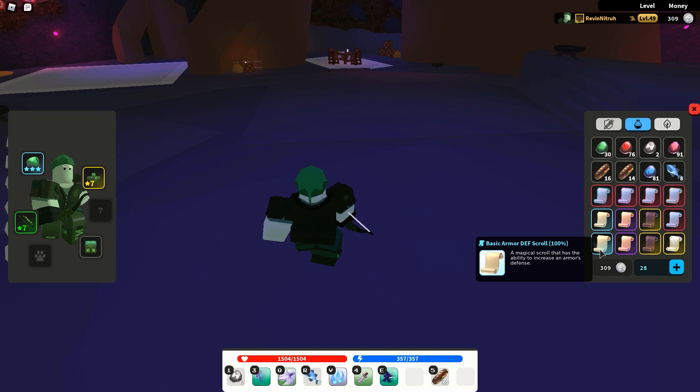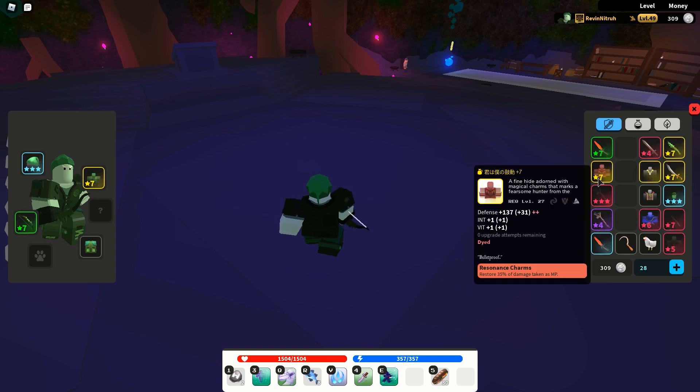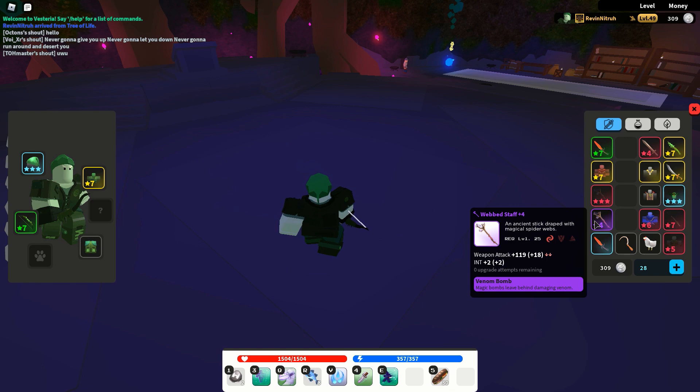Before I forget — there are only seven scrolls you can add to a weapon or armor piece maximum. This excludes the headpiece, because you can only add three scrolls to every headpiece. Now, looking at this web staff, at the top it says plus four, meaning I have applied four scrolls to this weapon. At the bottom it says zero upgrade attempts remaining, meaning I failed three scrolls — four plus three equals seven.